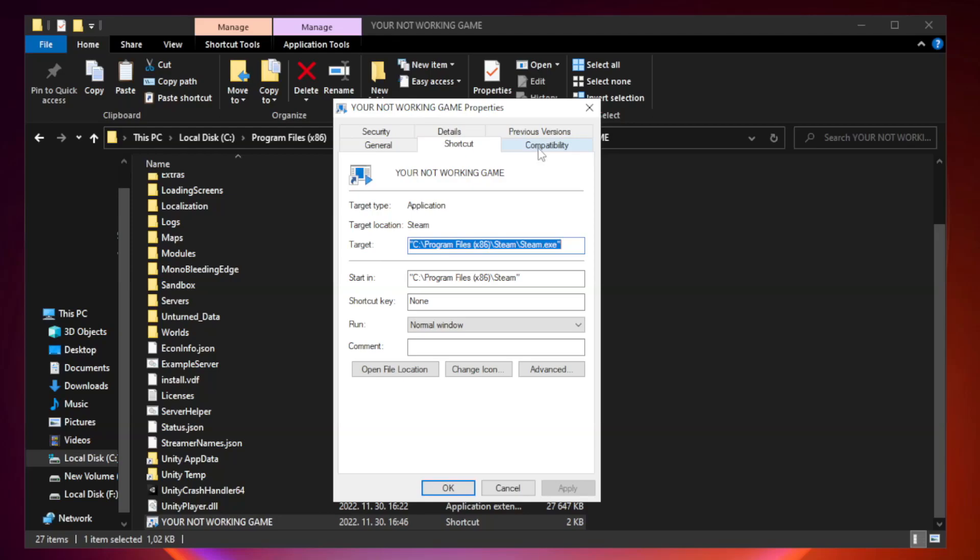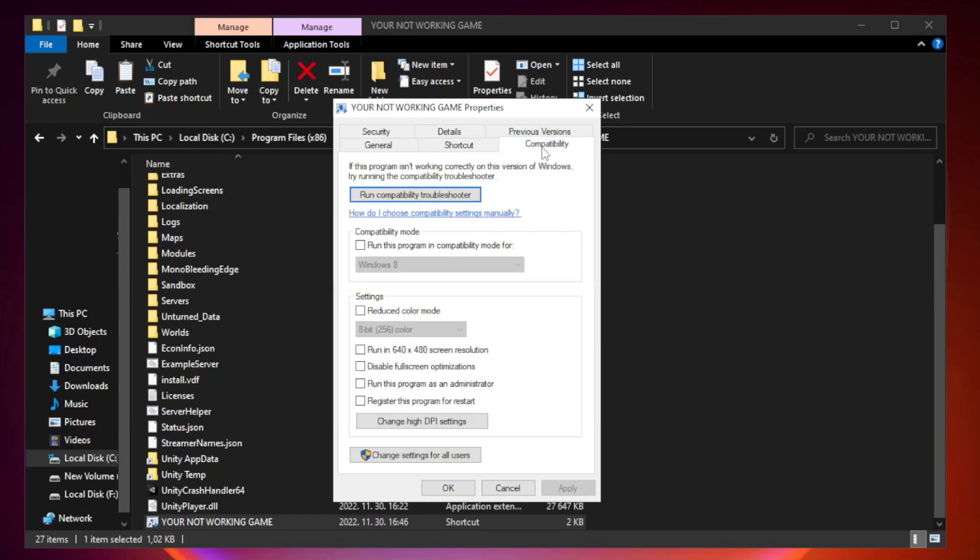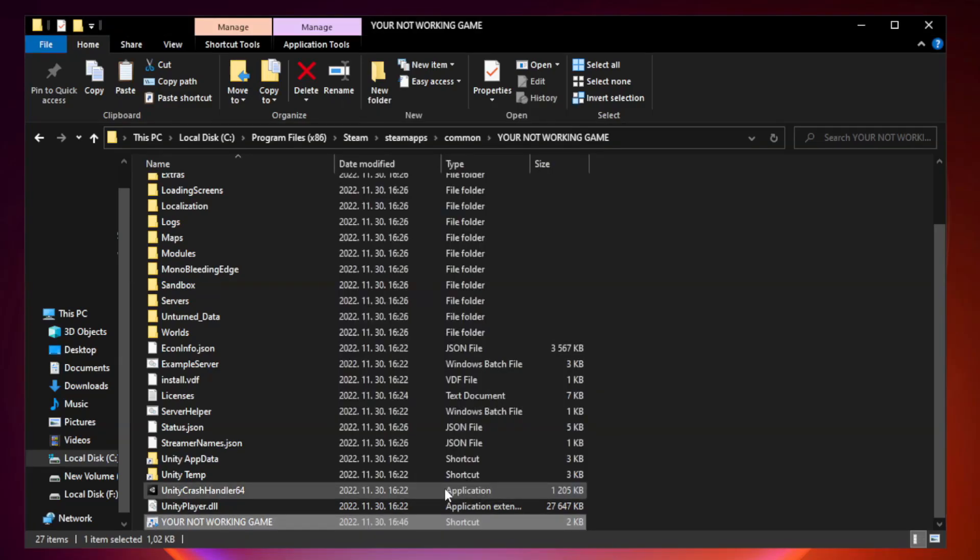Right-click your not working game application, click Properties, then click Compatibility. Check the option to run this program as an administrator. Click Apply and OK, then close the window.